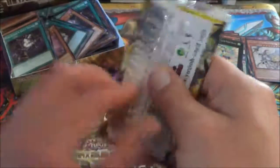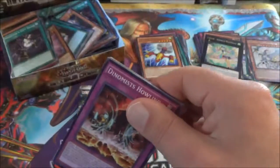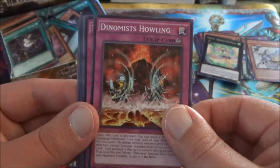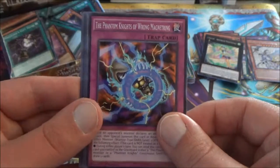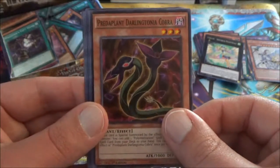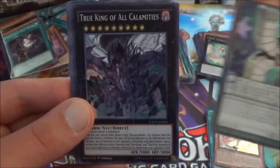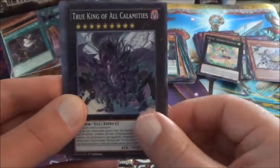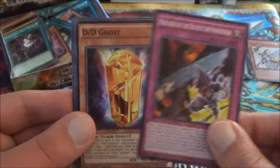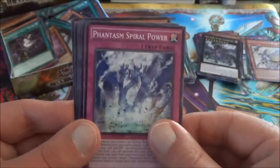Next pack. We start things off with a Dynomist Howling, followed by Phantom Knights of Wrong Magnet Ring. Predaplant Darlingtonia Cobra. The rare this time is a Performapal You-Go Golem. We have another True King of All Calamities for our super rare — don't mind that card at all. We have the Prologue, the Buster Blader card. DD Ghost. Phantasm Spiral Power. And a True Draco Apocalypse.